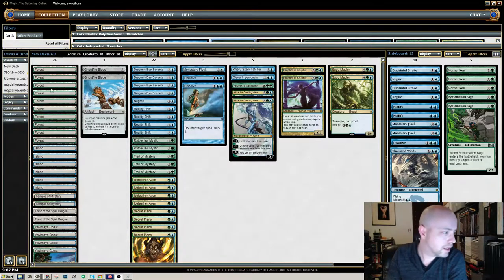Because of Fade to Reforge, I made some changes and added some new cards. I thought I would run you through those real quick. The big changes to the mana base are I took out 2 Temple of Mysteries and added 2 Tomb of the Spirit Dragon.